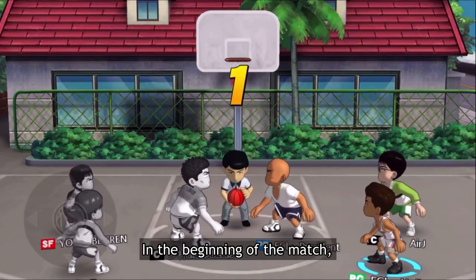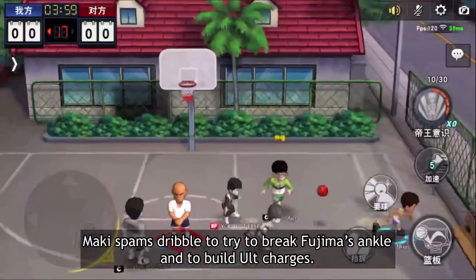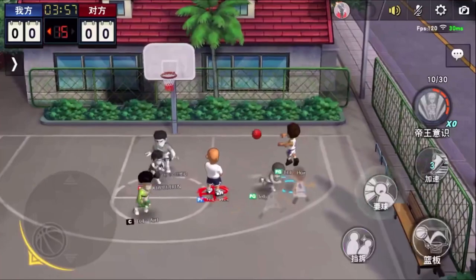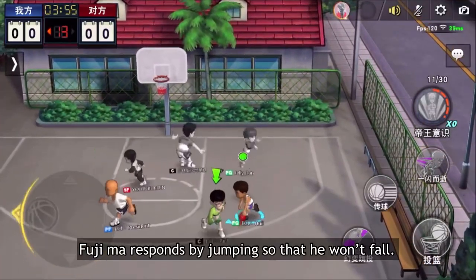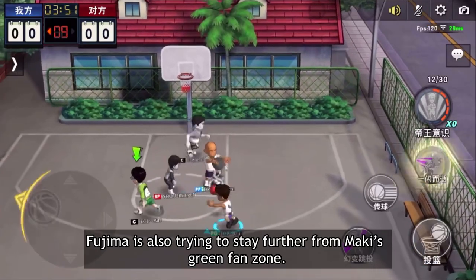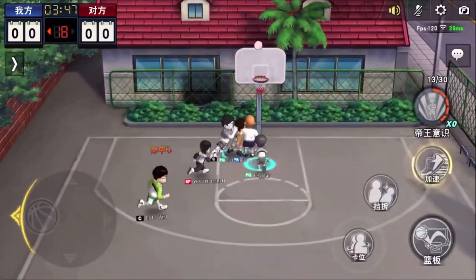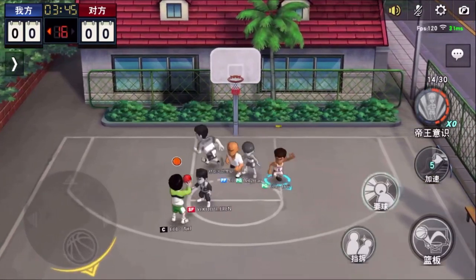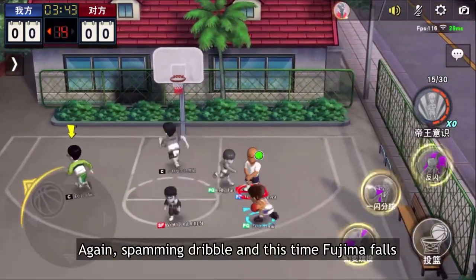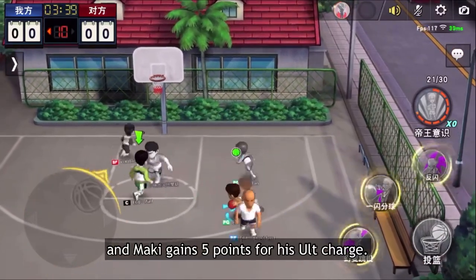In the beginning of the match, Maki spams dribble to try to break Fujima's ankle and build out charges. Fujima responds by jumping so that he won't fall. Fujima is also trying to stay further from Maki's screen fan zone. Maki spams dribble again and this time Fujima falls, and Maki gains 5 points for his ult charge.